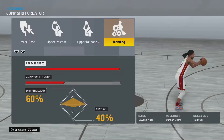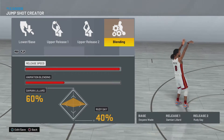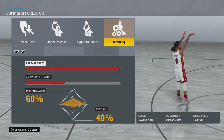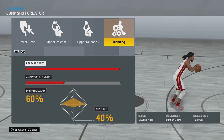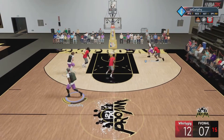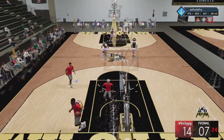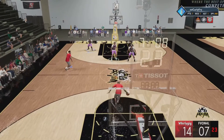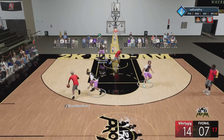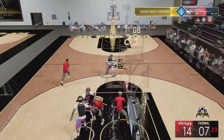For the third jump shot I would fiddle with the release speed because it's really really fast. The base is Dwyane Wade, release one Damian Lillard, release two Rudy Gay. The release speed is all the way up right now but I'd put it in the middle. The animation blending is 60% Damian Lillard and 40% Rudy Gay. That jump shot is super quick — rock with it, but if you have the release speed on 50 that works best. You're going to have to practice a lot to time it.